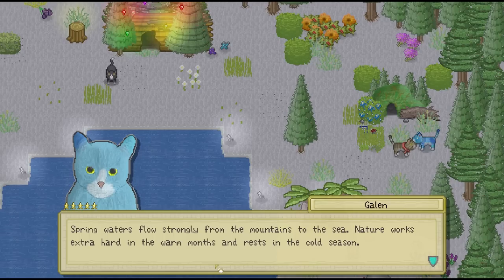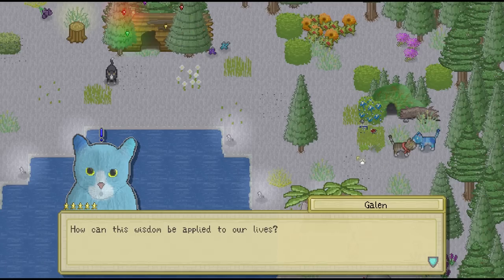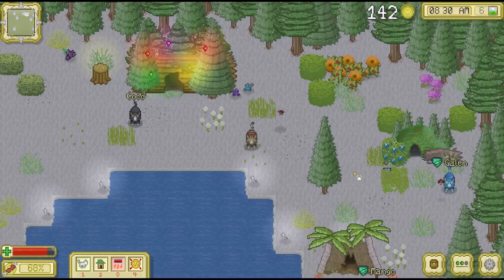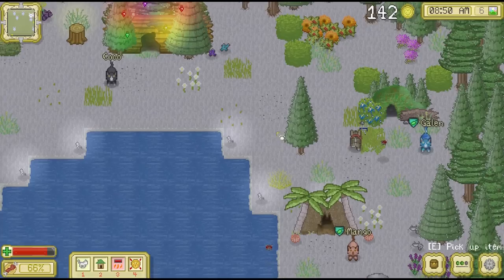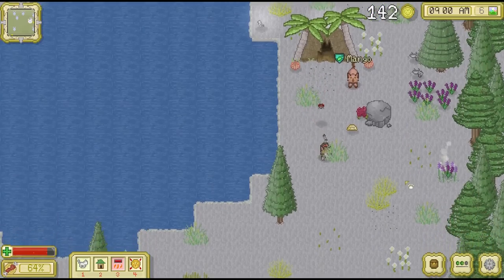Spring waters flow strongly from the mountains to the sea. Nature works extra hard in the warm months and rests in the cold season. It's almost as if you could take that as some gardening advice — maybe he's just trying to make sure that Finch doesn't forget to water his plants. How can this wisdom be applied to our lives? It sounds like he's giving you some pretty basic pointers, Finch. He knows that you're just a newbie when it comes to gardening yourself. So maybe it would be a good idea for us to plant the golden seals first — I feel like these would probably be the easiest for him to grow. Try something easy before you jump into your beloved berries, before you try to grow any snake lilies. Those I would imagine would be pretty hard for anybody to grow.